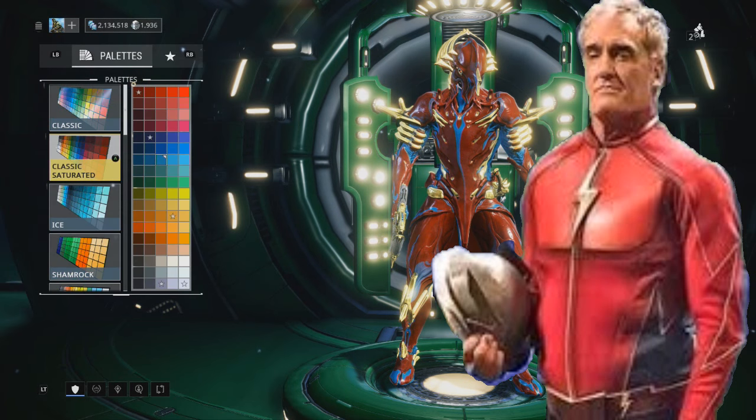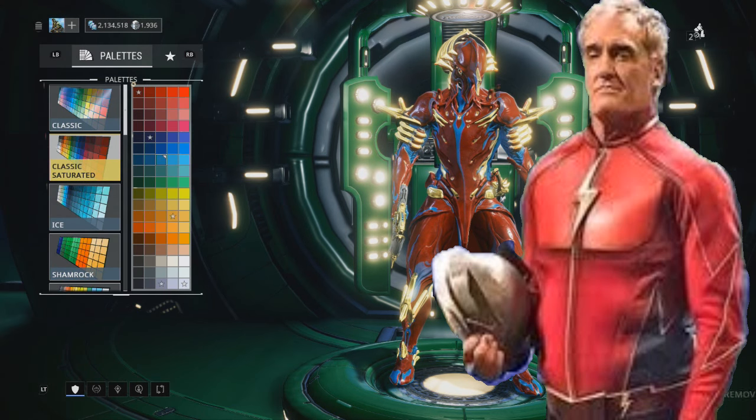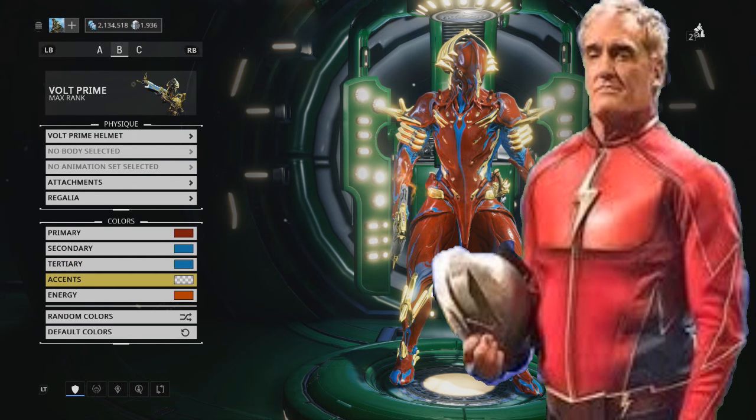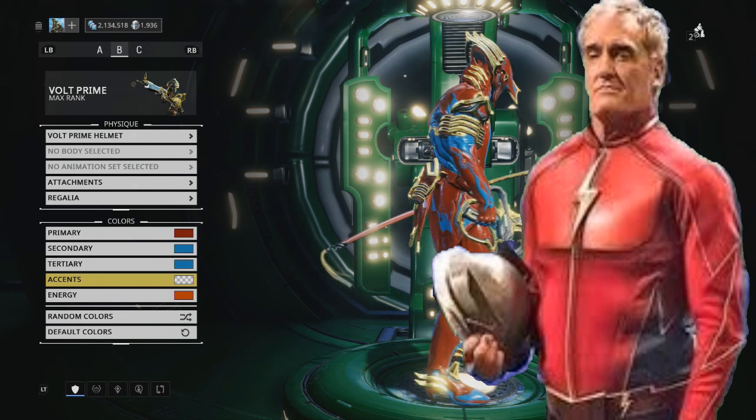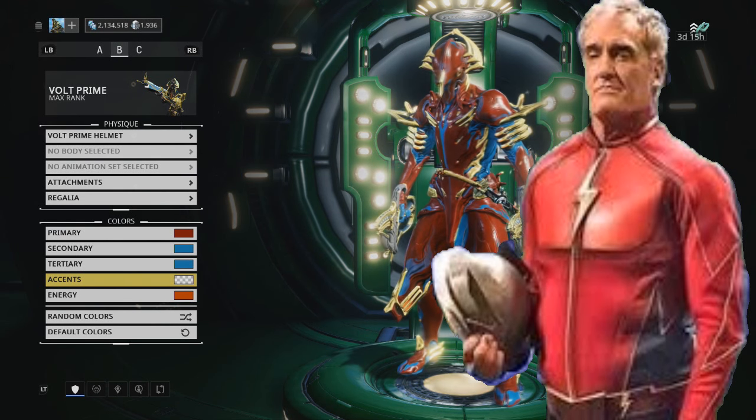The Classic Saturated pack is about 70 plat. You're going to need this type of red — I'm highlighting it. Now there are two shades of blue you need. His pants were a lighter blue, but the blue on the top part of his costume was a darker blue. I actually moved it over and liked the lighter blue so I kept it, but a darker blue would match his color scheme a bit better. Leave this category alone — these are the gold rings on Volt that match Jay's helmet and chest piece.